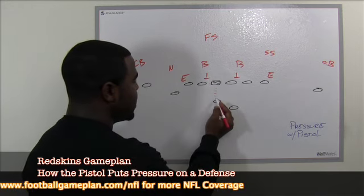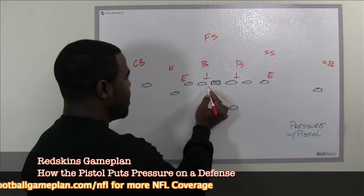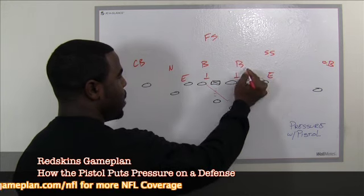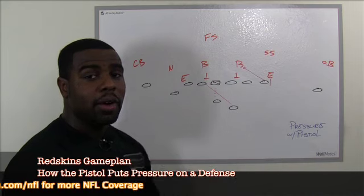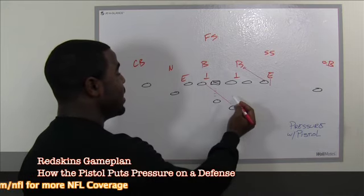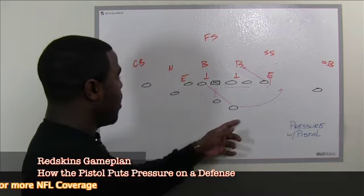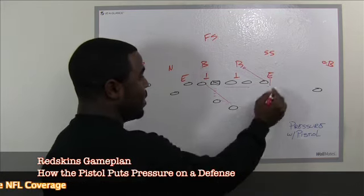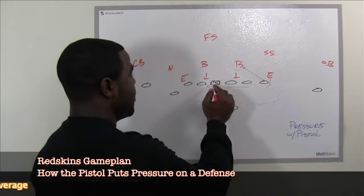You get this snap right here and you run your basic dive this way, coming across. Your basic re-dive. And on the backside, you've got that guy blocking down on the backside defensive end — he has to sit. He can't be aggressive. Why? Because if he crashes down, guess who's running outside? RG3 is running outside if he crashes down. If he sits, it still allows this guy to get to the second level.